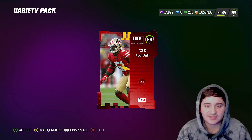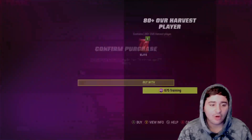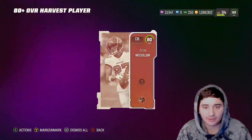Wait, Aziz got a brother? Nah, that's a different one. Alright, here we go — Harvest Re-rolls, 80 pluses, 14,000 training. Not a crazy amount, but we definitely could get a good pull up in here.